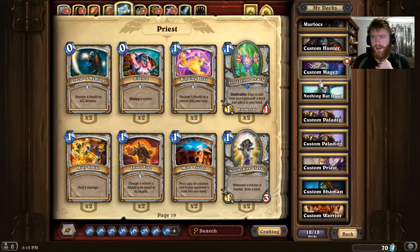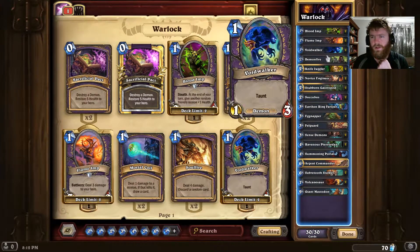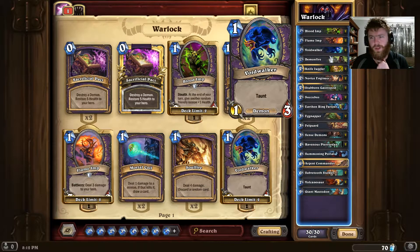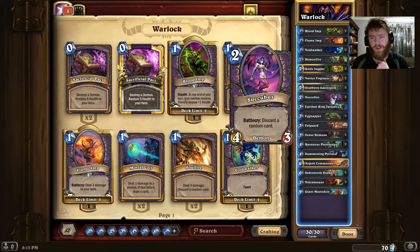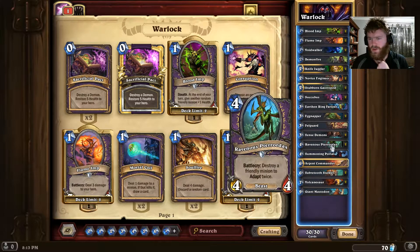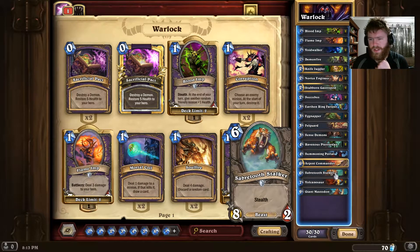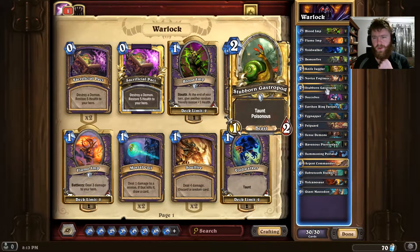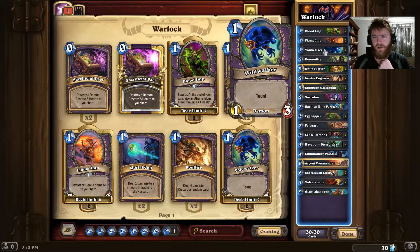Hopefully we can just have one big swing in. For the Warlock deck we have two Blood Imp, two Flame Imp, two Voidwalker, one Demon Fire, two Knife Juggler, two Novice Engineer, two Stubborn Gastropod, two Succubus, one Earthen Ring Farseer, two Eggnapper, one Felguard, two Sense Demons, two Ravenous Pterodax, one Summoning Portal, one Argent Commander, two Sabretooth Stalker, two Volcano Saw, and one Giant Mastodon. This one here is essentially just throw down demons, try and beat them down nice and early, and use Knife Juggler to try and ping some things.